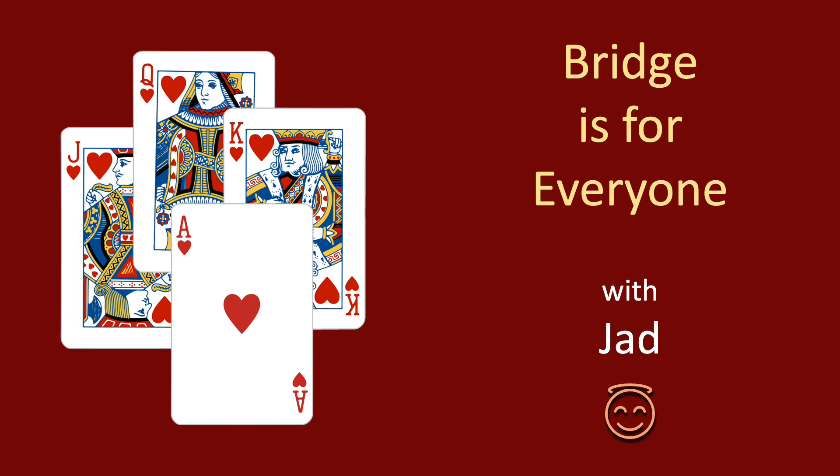Hello everyone, welcome back to Bridge is for Everyone. My name's Jad. This is episode 13 of the 2 over 1 series. This episode looks at when and how to bail out of a slam after a 2 over 1 game force.